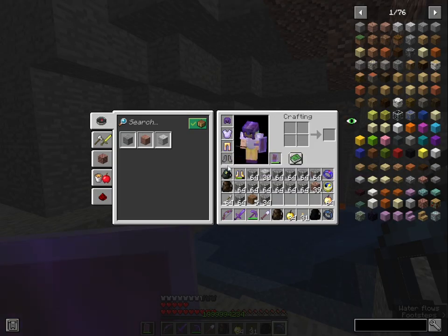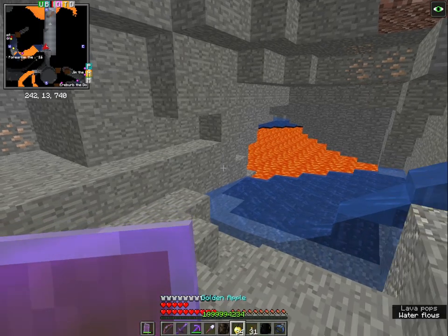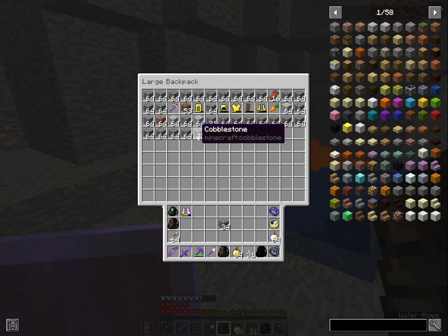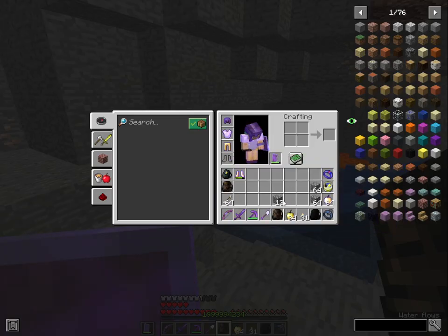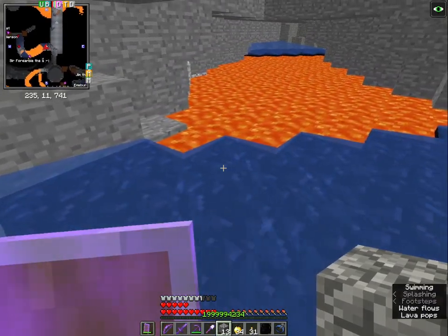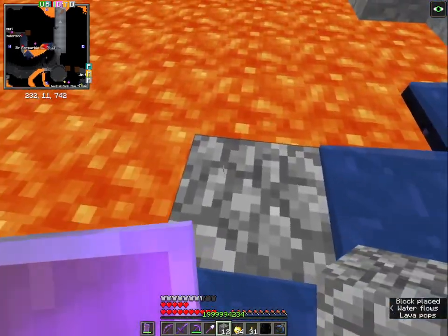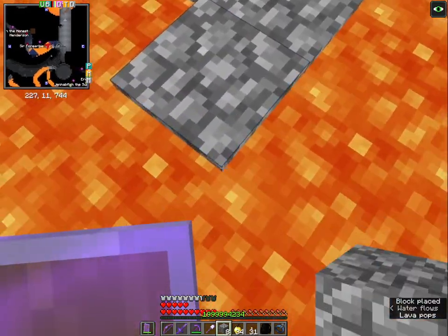There is a boss monster there, so let's go. Let's hide the cobblestone first. Wrong backpack - it was supposed to go to the brown backpack. Granite, diorite, earth cobblestone - out. I don't wear my boots because their speed is insane and they would make me fall instantly into the lava, even though I am partially immortal to everything because of the enchantments.